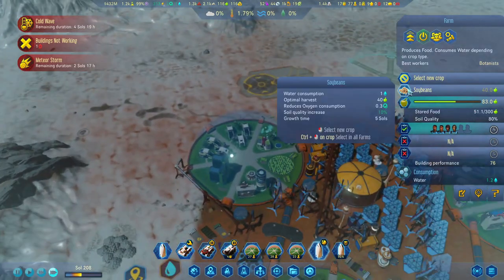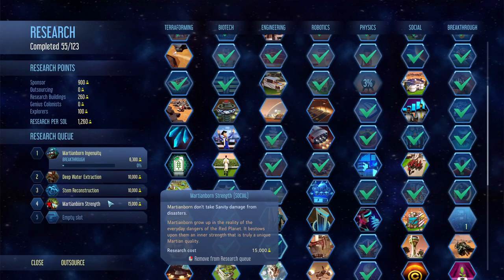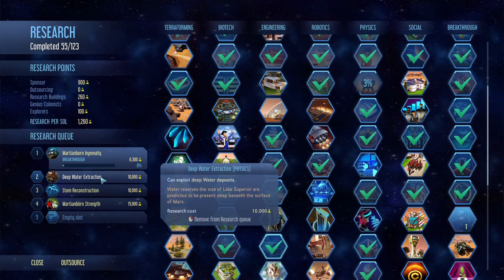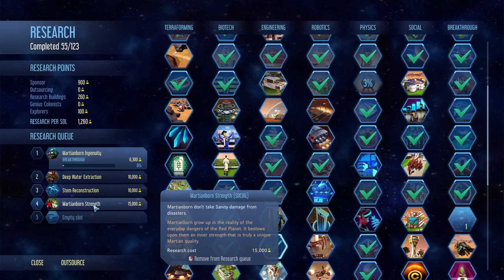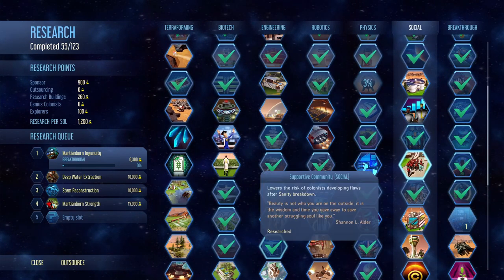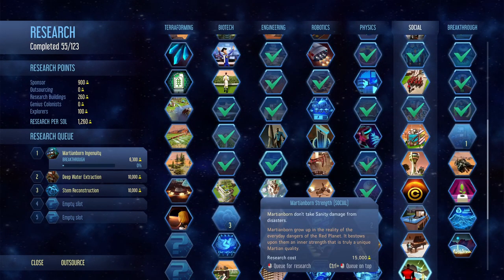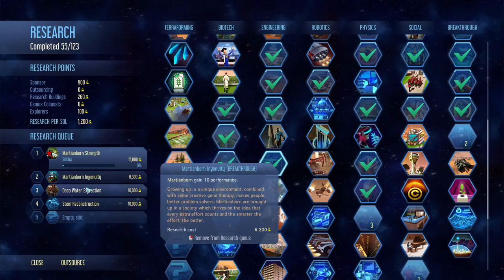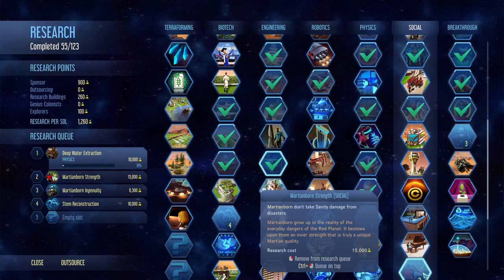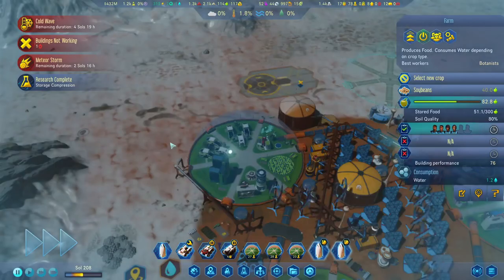Research complete — nice. I think what we wanted to do is move up the deep water extraction, which I think we should, but I also feel like the Martian-born strength is more important right now. I feel this is more important. Let's do it this way — yeah, this seems like a better way to do this.